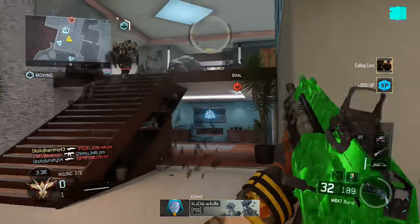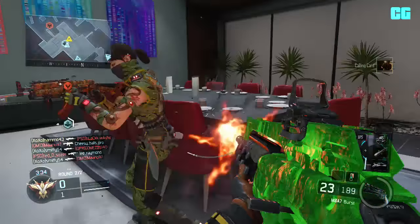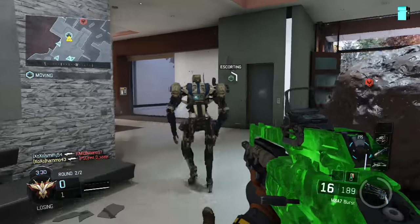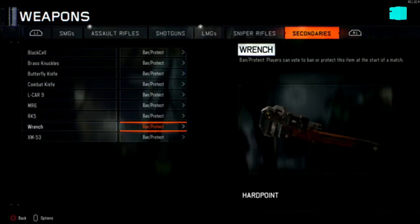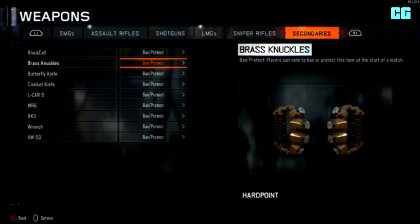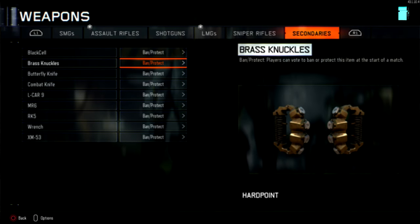It also adds brand new secondary special weapons, which you unlock via earning in the Black Market: the Wrench, the Butterfly Knife, and the Brass Knuckles. Oh my god, they look awesome.